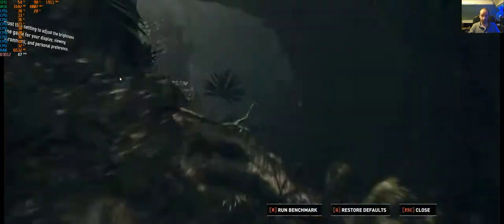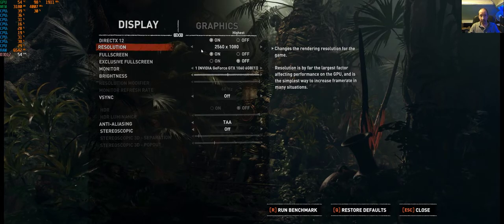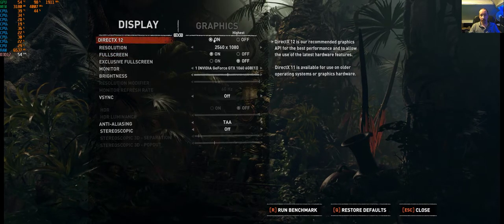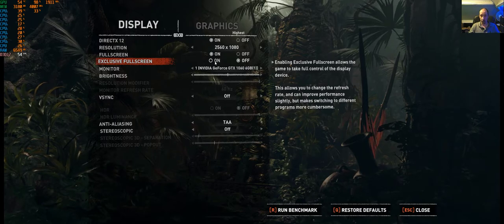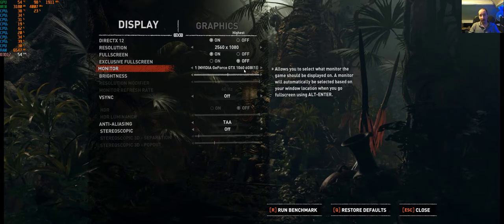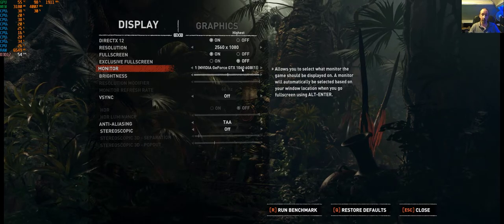So if we go to display - the biggie. You've got a benchmark on this. When I loaded it in, it detected ultra-wide straight away and filled the screen with no issues at all. DX12 defaulted as on, which makes sense. Full screen and exclusive full screen on and off. Exclusive full screen let me use my monitor's overclock refresh rate of 75Hz. I plugged it into a 4K HDR TV and it detected the TV straight away and HDR worked straight away.